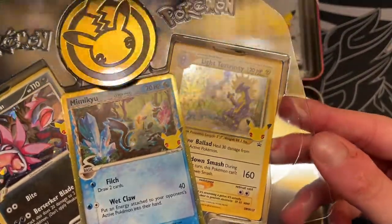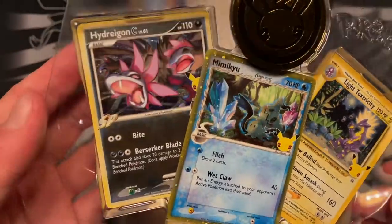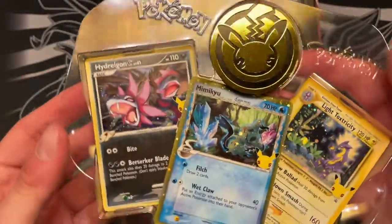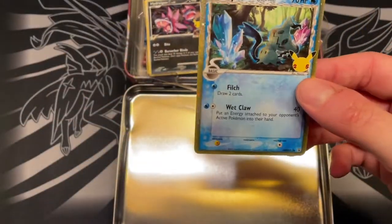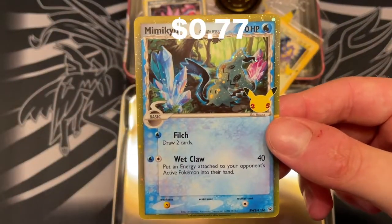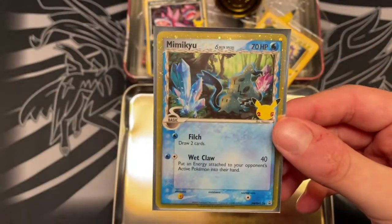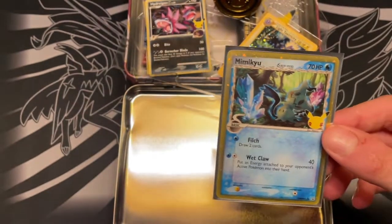Because the promos are gorgeous. You got Light Toxtricity — oh, and it's got a beautiful swirl on the top. You got Mimikyu Delta Species, and Hydreigon ex, which is probably the least lustrous of them. But then again, I didn't play that era of Pokemon. These are all modern Pokemon cards done up in the style of the old school stuff. Mimikyu Delta Species gets a different typing, because that's what the Delta Species series was about. Why did this one get a cool yellow border and the others didn't? Weird.